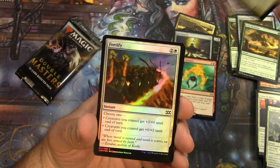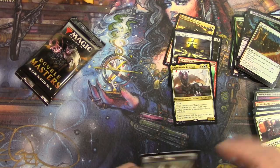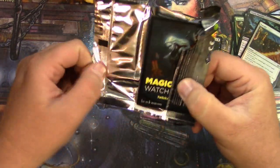Crop Rotation, Arcum's Astrolabe, Heat Shimmer, and foil commons. So yeah, not too much bonus going on here, but that's okay. Let's see — one more chance here to open it up.